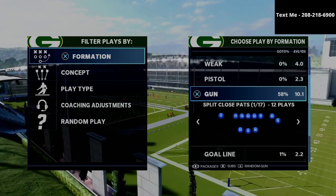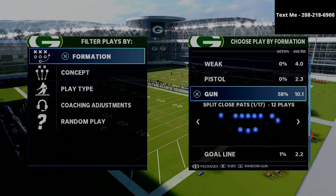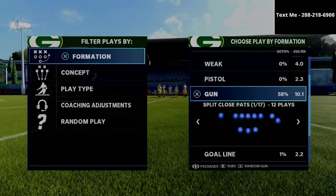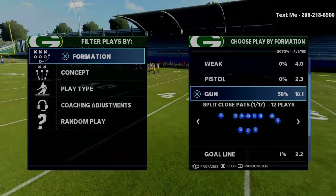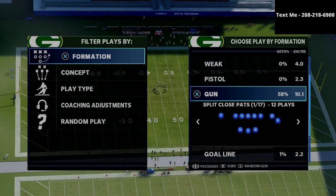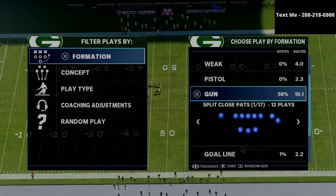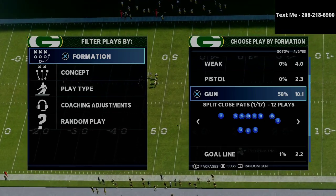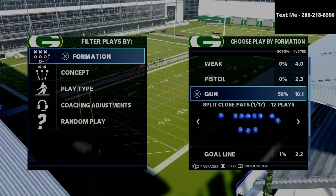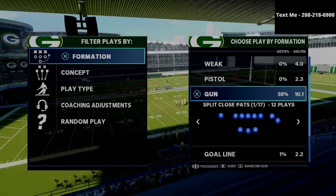What we're talking about today is a split close pass-specific defense — a formation-specific defense. This is an excerpt from my Nickel 335 Wide defensive ebook. If you were to ask me what is the best defense in Madden 21, I would tell you it's the Nickel 335 Wide, and not even close. We did a poll where 80% of you said the best defense in this game is Nickel 335 Wide. I've been running this since June of 2020 — almost a year — and it has been very successful.